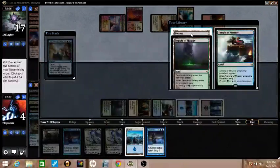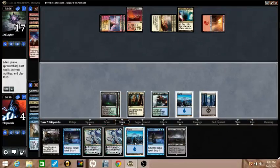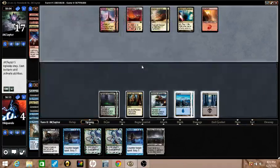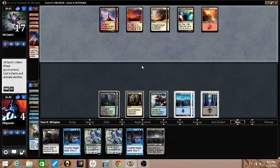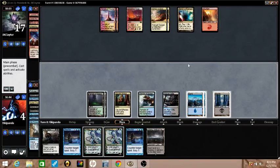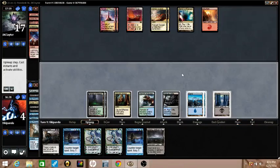Seems good, I can interact with pretty much anything. Just keep making land drops — one, two, three, four, five, six, seven, eight. I have eight lands. Preferably I would have ten in play before I start casting Kiora, so that I can have double Dissolve up.